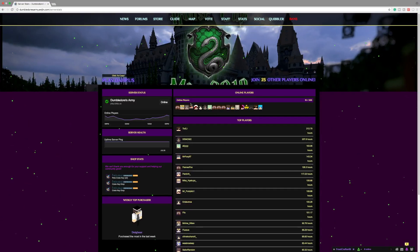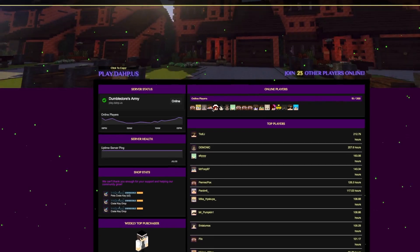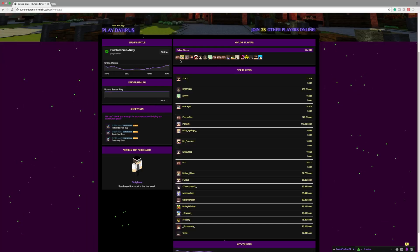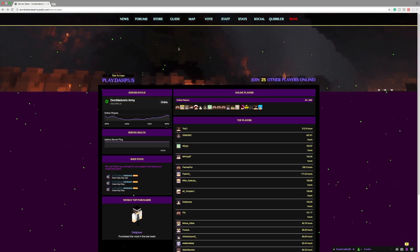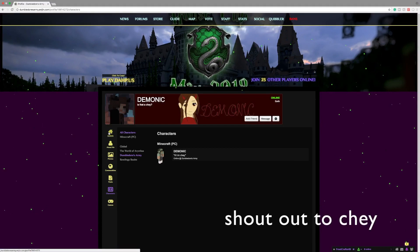The next page we have here is the stats page. This shows all the stats — the shop stats, the server health, the online players for the server, and the weekly top purchaser. It shows all the online players at the moment and all the top players on the server for this month. If you click on any of these players' names or their faces, it will bring you to their engine page — but I will talk about engine later.